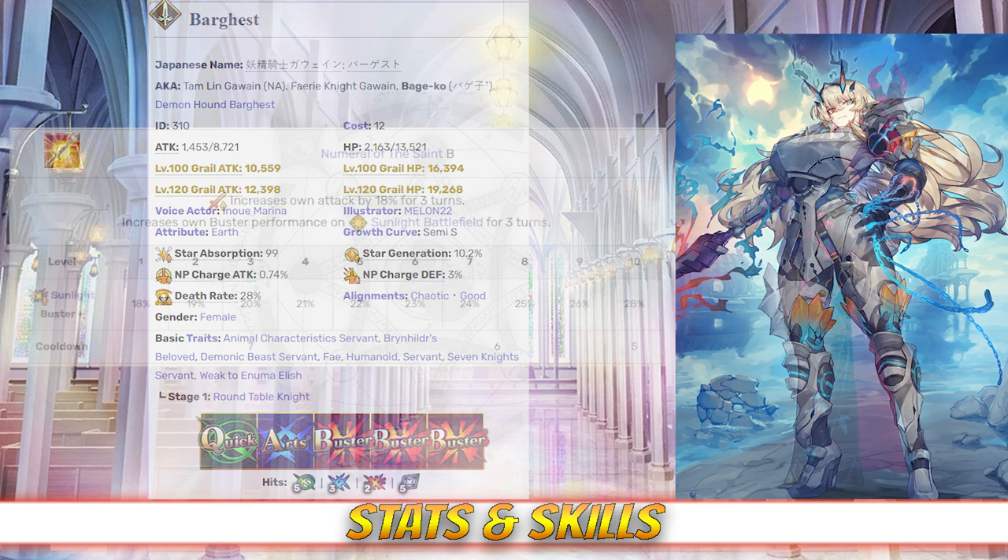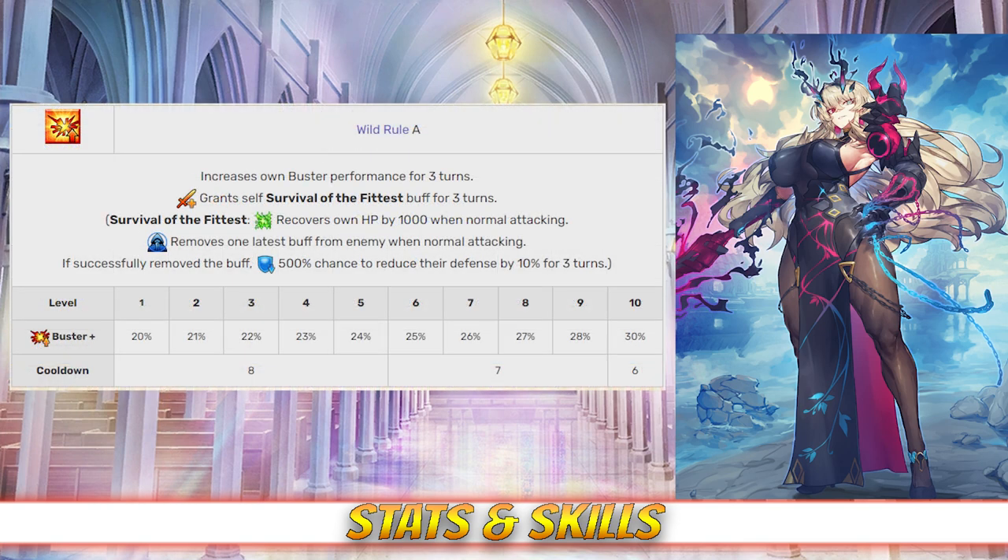Taking a look at her skills, Gawain's first skill is Numeral of the Saint, rank B. This skill increases her attack by 18% for 3 turns, and will additionally increase her buster card effectiveness between 18% and 28% for 3 turns if she's on a sunlight battlefield, depending on level. Her second skill is Wild Rule, rank A, which increases her buster card effectiveness for 3 turns between 20% and 30% depending on level. It also grants her a unique buff for 3 turns that recovers 1000 HP every time she attacks, and removes 1 buff from an enemy every time she attacks. If she successfully removes a buff, she will inflict defense down 10% on that enemy for 3 turns.